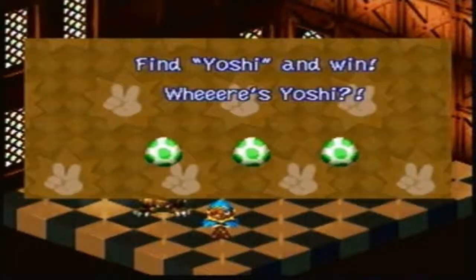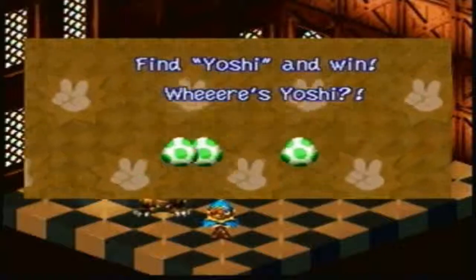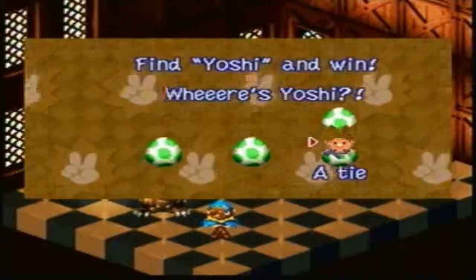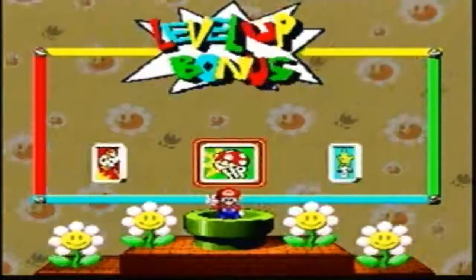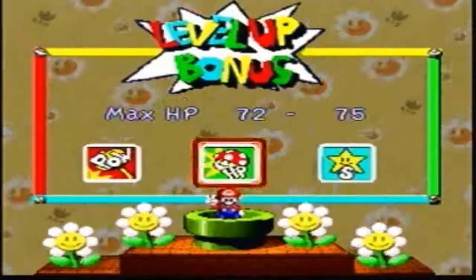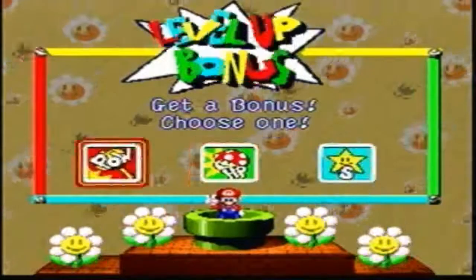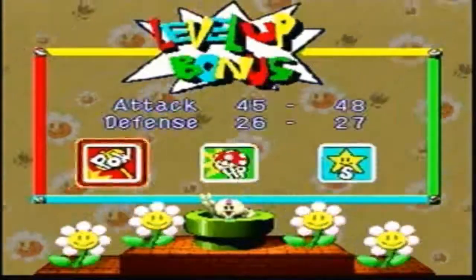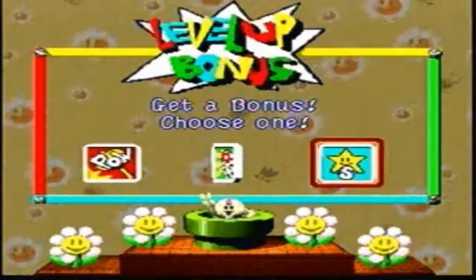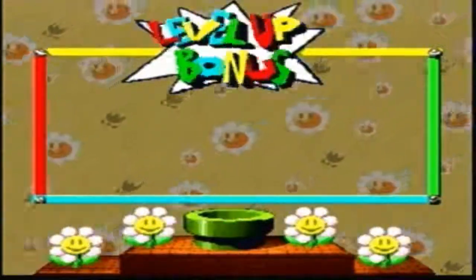Yay, we won! So let's go ahead and try to find Yoshi. I call right here - yes! Oh man, it's a tie. Okay, so we gain nothing at least. So POW it is. And now is that over mine? Definitely attack power. Definitely attack.